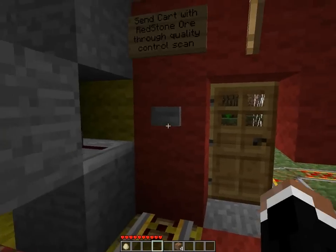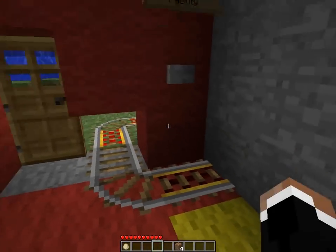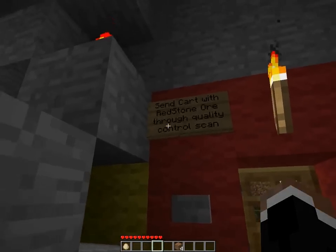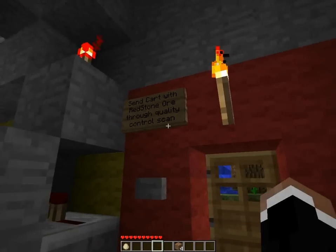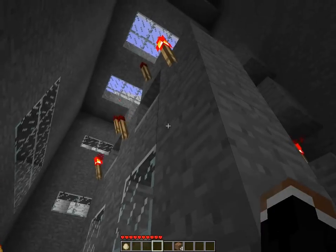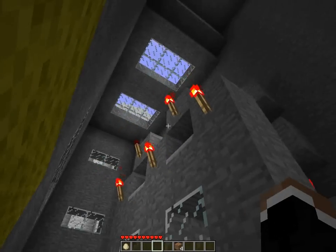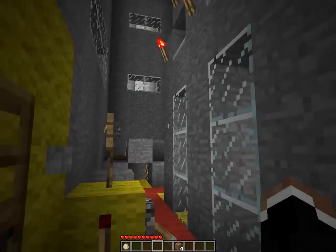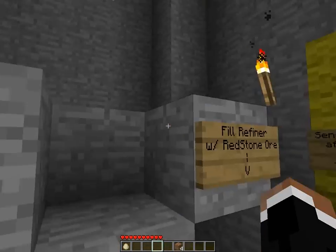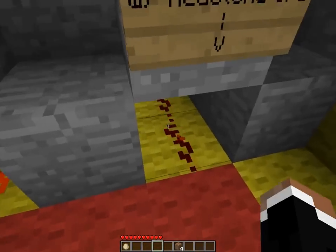So your cart arrives here. You take the redstone ore and put it in the cart here. Then you send the cart with redstone ore through the quality control scan. Push the button here, the cart is sent, and the display is lit up to simulate computer scanning, analyzing, and checking. Looking good. When it's done, you send the cart back and transfer the ore first into the refiner.